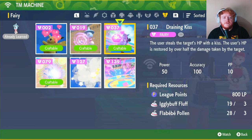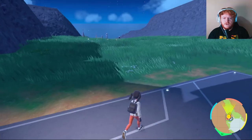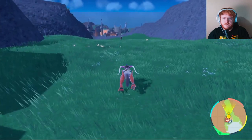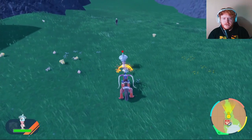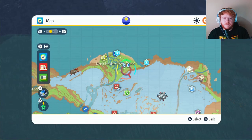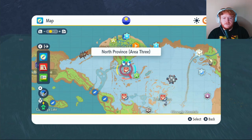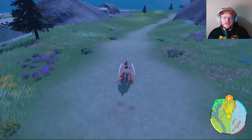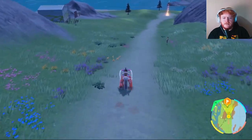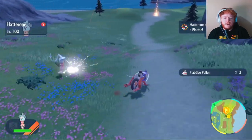Moving on, our next move is TM 37 Draining Kiss, which will cost 800 LP, three Iglybuff Fluff, and three Flabebe Pollen. To get your Iglybuff Fluff, fly over to the Pokémon League and follow this path until you see Iglybuff — there will be a lot of them. Take them out to get your Iglybuff Fluff. For Flabebe Pollen, put a waypoint here and fly over to North Province Area 3. As you continue on the path you'll start to see more and more Flabebe — take one out and you'll get your Flabebe Pollen.